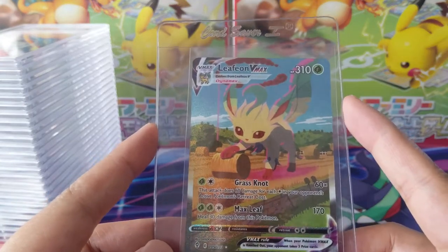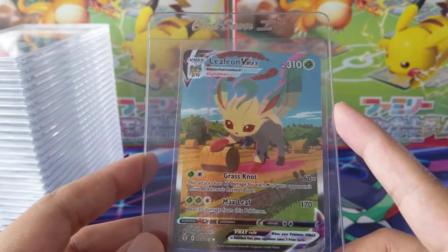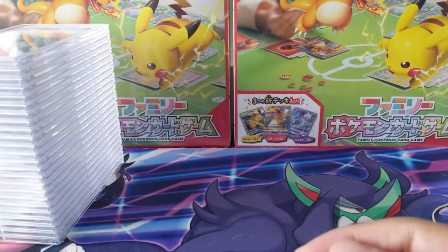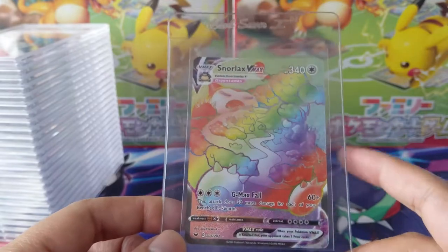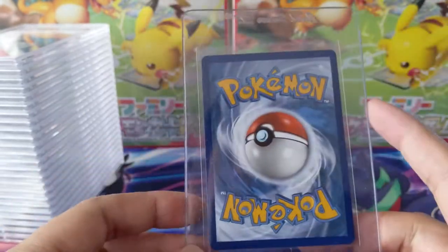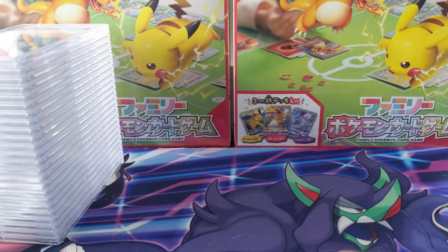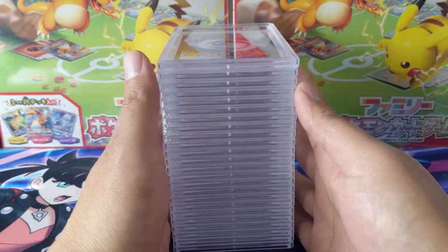I got a good deal on this one on eBay. It's probably looking at a nine — there might be a little whitening on the edge, maybe even an eight — but just to have it in the collection. This is definitely my favorite art; it's like a farmer and his buddies helping out. Last but not least, we got a rainbow Snorlax VMAX. I think it has a shot at a 10 and it's definitely an iconic card from the Sword and Shield era.